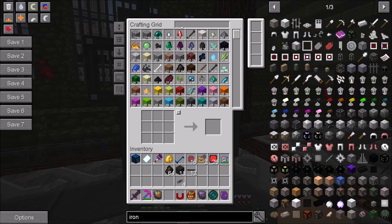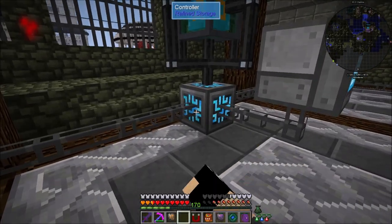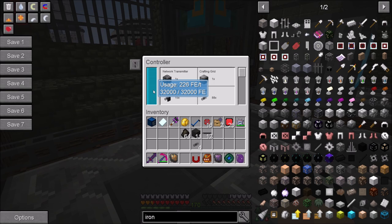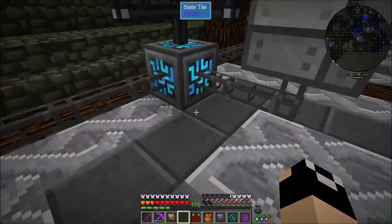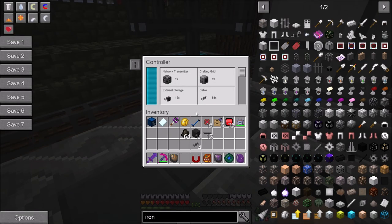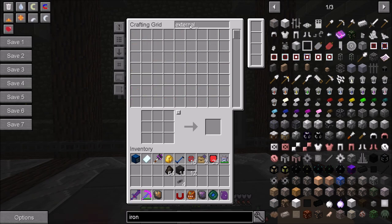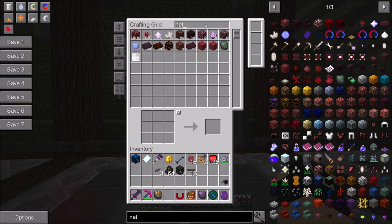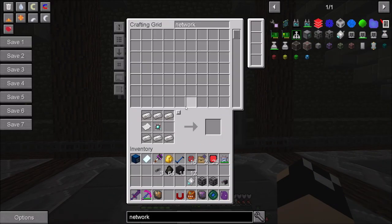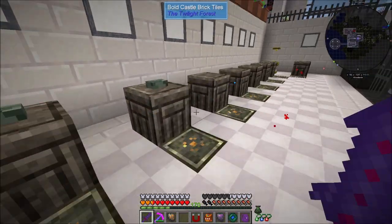I went ahead and reorganized our cables a little bit, then take our network transmitter and plug it right there, drop in our network card, and now once again we have access to all of our metals from the RS system. If we take a look at ingots - look at that! Now I don't have to worry about power because before we had an issue running what is only 226 RF per tick just because we were running off that one coal generator. Energy is no longer a concern at all. And at night, what's a little RF per tick compared to generating 500,000 RF per tick during the day?